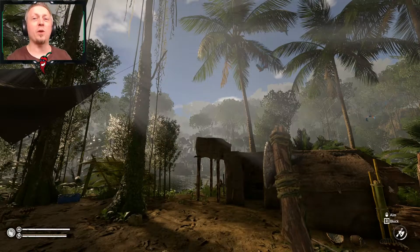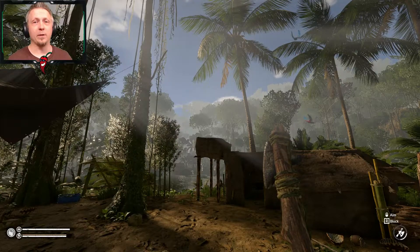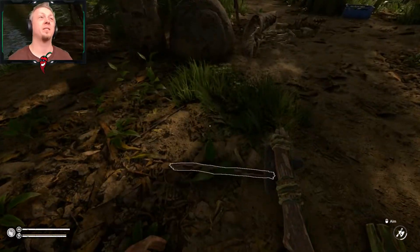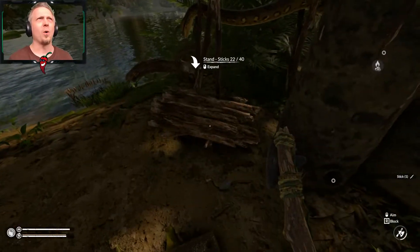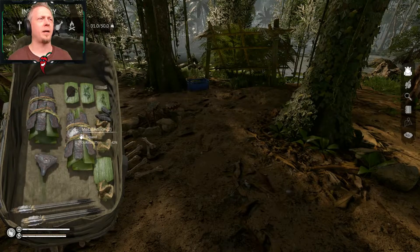Welcome everyone to another episode of Green Hill. I am stocked up. I have all my metal armor put on right now because I did break a few pieces on my other armor. So I am fully equipped right now, I have my metal axe. I have a spare metal actually.